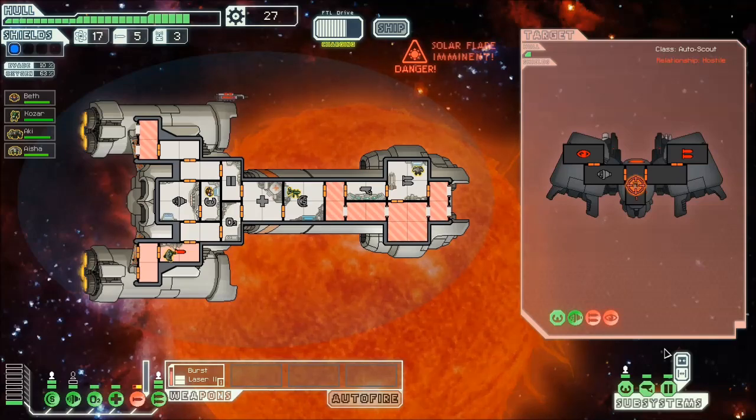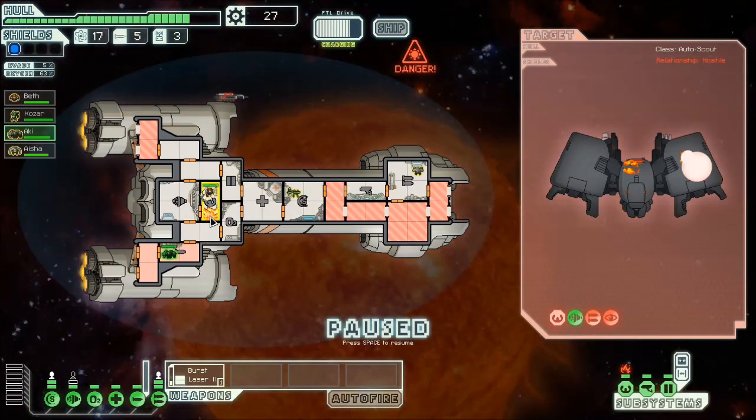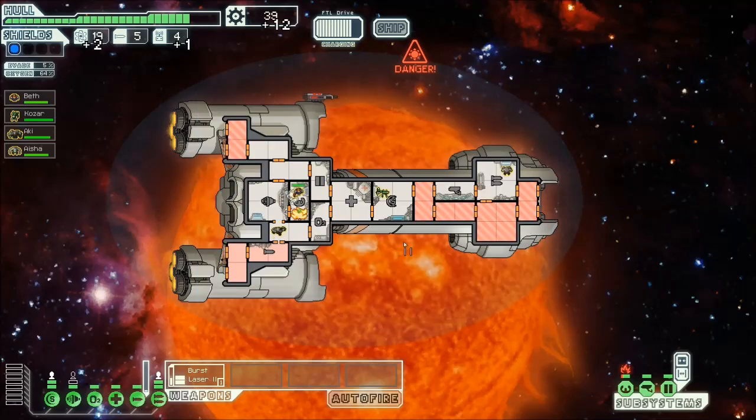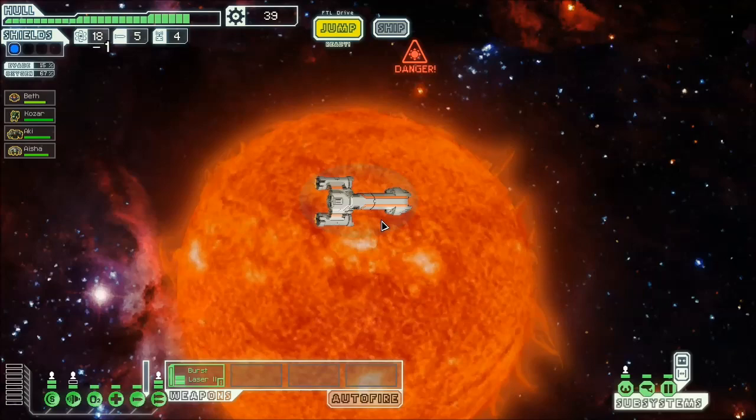I took a crap ton of damage for that. Boom, right in the cockpit again. This is the kind of stuff that happens with the Federation Cruiser for me. As long as we don't lose our command center. I've been playing too much StarCraft II lately, and I suck with Terran, so I don't even know why I'm saying command center.